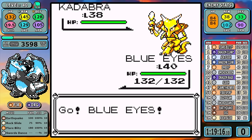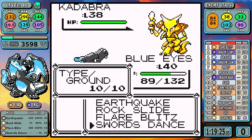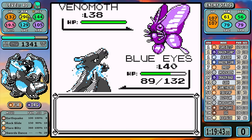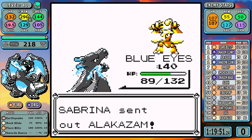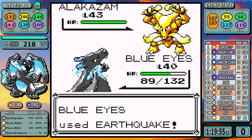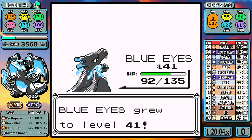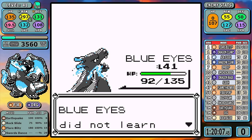Since I'm already in Saffron, I'll take on Sabrina right now. Koga would be easier, but this is really efficient. The only real analysis: I set up once because I don't outspeed the Alakazam and I want to ensure the one-shot. It sets up Reflect, and I'm not 100% sure I can one-shot through that — but I bypass it with a crit and we can be on our way.